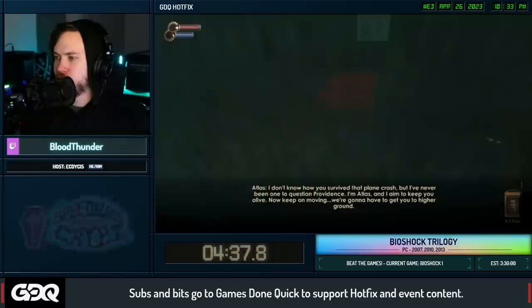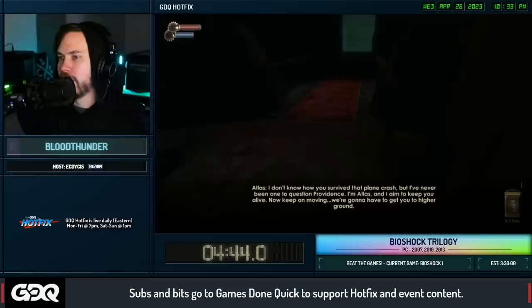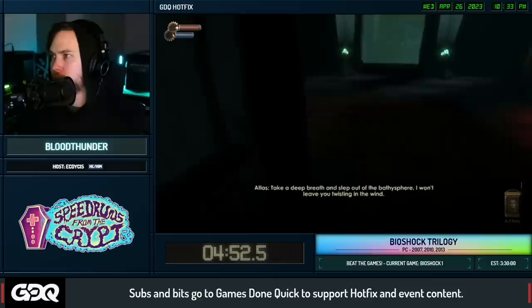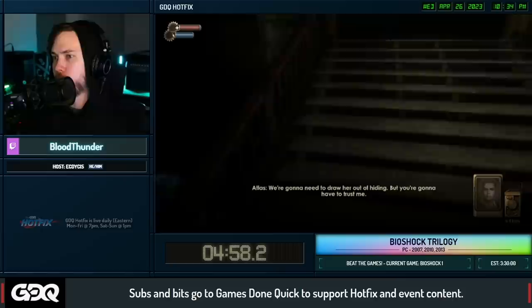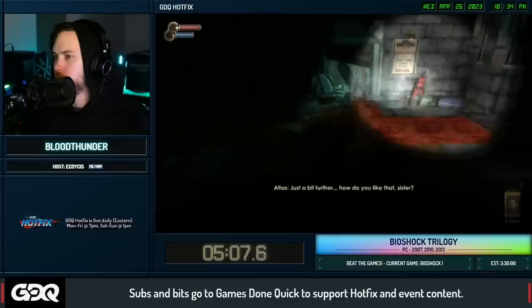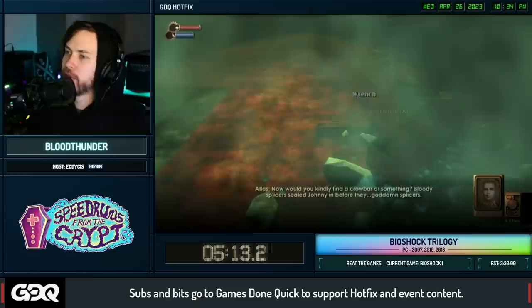We're going to meet Atlas - he'll be our guide through Rapture, leading us through our starting adventure, though we're not really going to take his word for anything. We now have full control and can start breaking the game, but first we still need to grab a weapon. These weapons are very cool. Right over here is our handy dandy wrench - if you've played BioShock 1 you probably know it - it is very, very powerful.